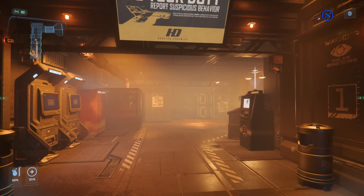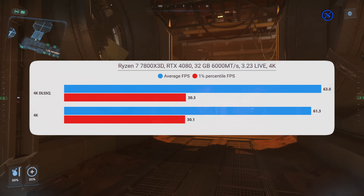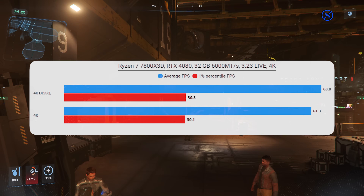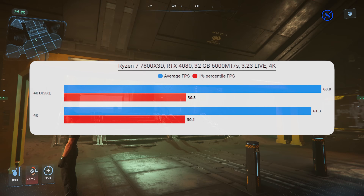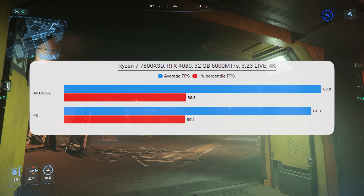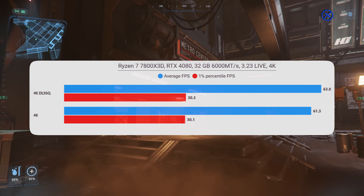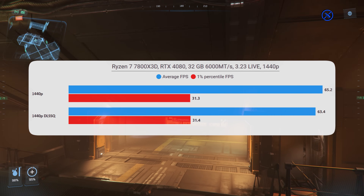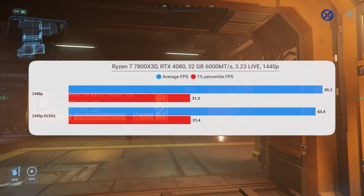Let's look at where these things are useful. On certain combinations of CPU and GPU it works well, and some it doesn't. Going around Lorville on the main system, DLSS doesn't really gain you much — maybe a couple of frames. We're pretty close to being CPU bottlenecked anyway, and DLSS doesn't really do much here. At 1440p it's basically the same — we're kind of CPU bottlenecked in both cases.